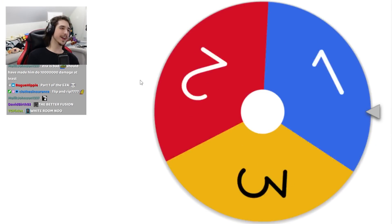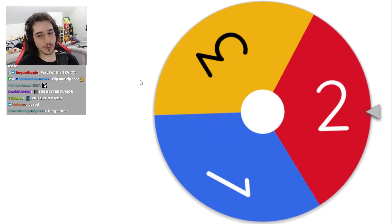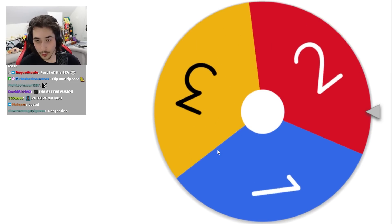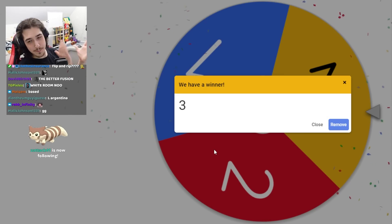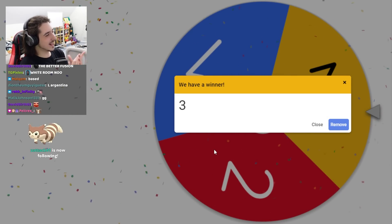Second spin. Let's see what we're going to get. Surely we're going to land on three packs — that's what I want. No way! No way! We actually got three. Three packs — let's do it!